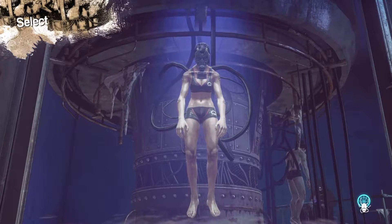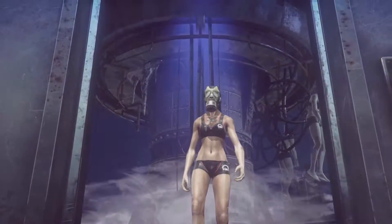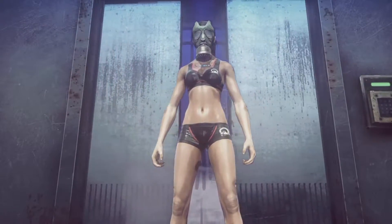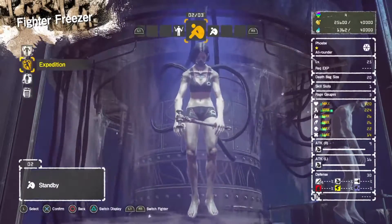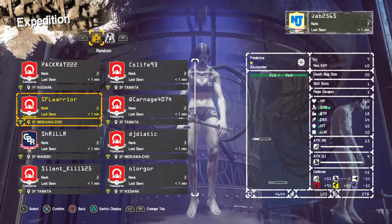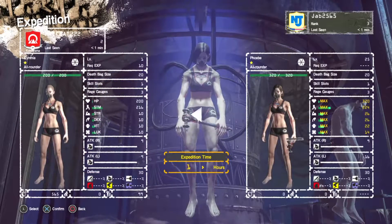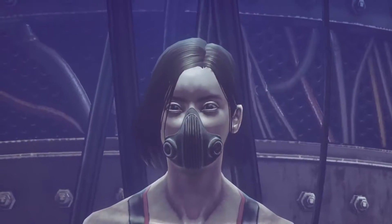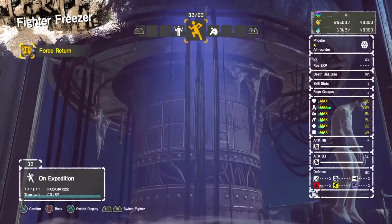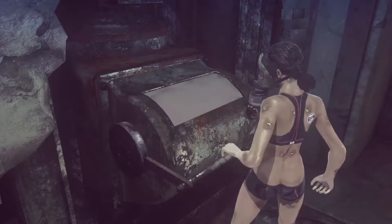I'll take her. You can see the plug marks on the back of the leg and back of the spine as well, where they get plugged into things. So what I want to do is send her to go after another player. Now she's gonna hunt another player, and hopefully I'll be able to get some rewards.